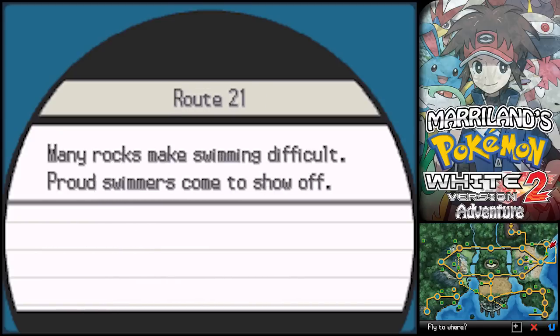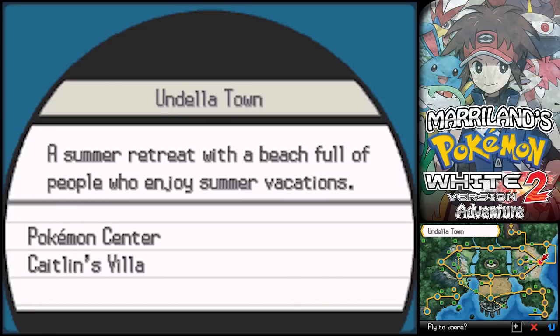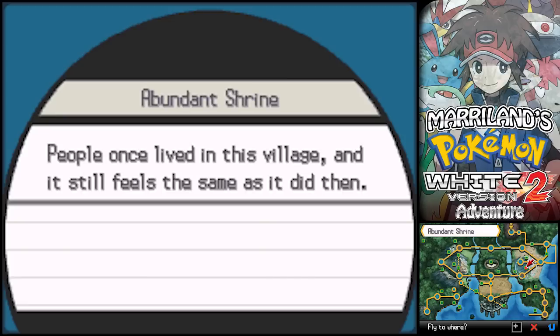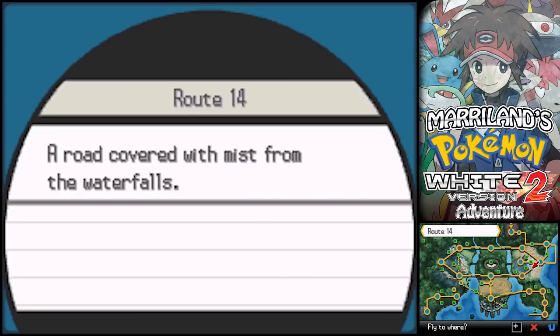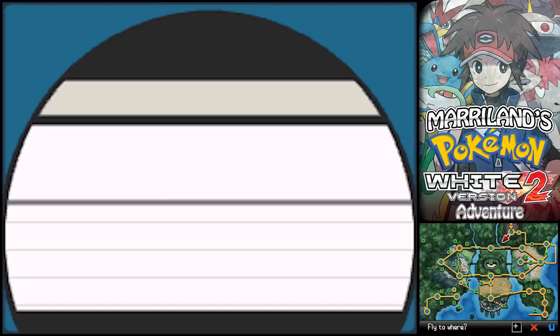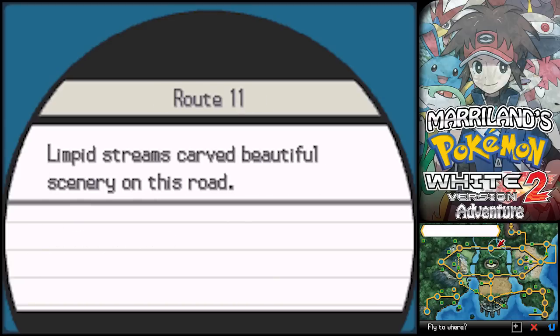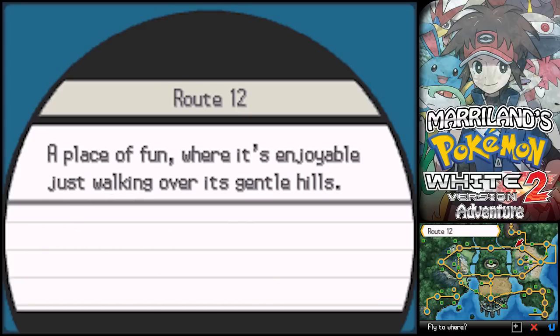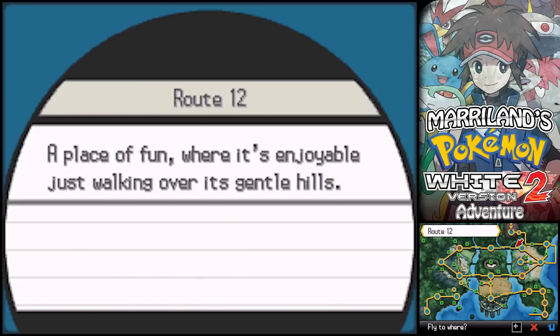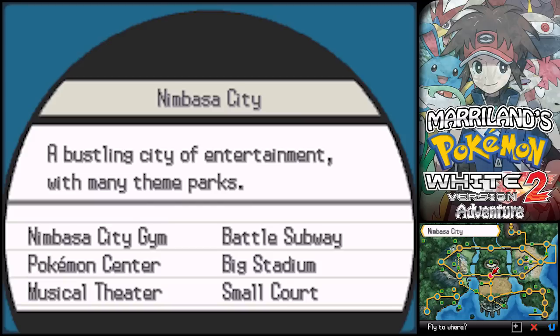Now that we have Waterfall, we might be able to get some stuff. One of the main places is the Abundant Shrine, which is only accessible if you have Waterfall, and you can get to it from Route 14. Before we go there, we're gonna check out a couple more places. There are Waterfalls on all these routes, so this is gonna be kinda the Waterfall episode.